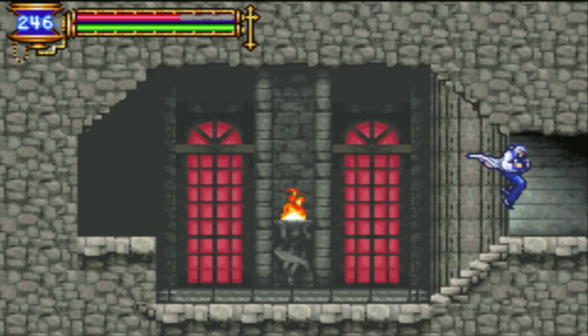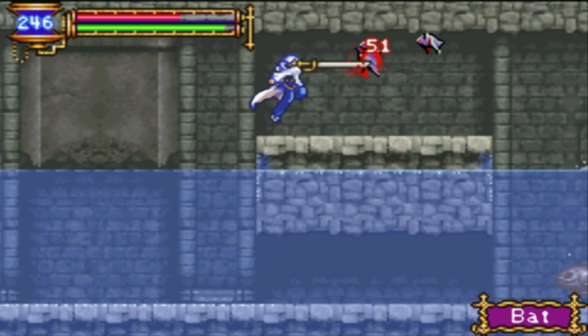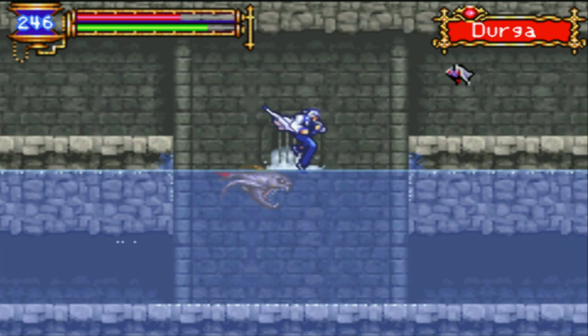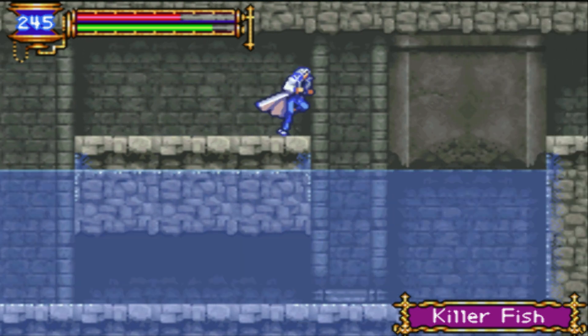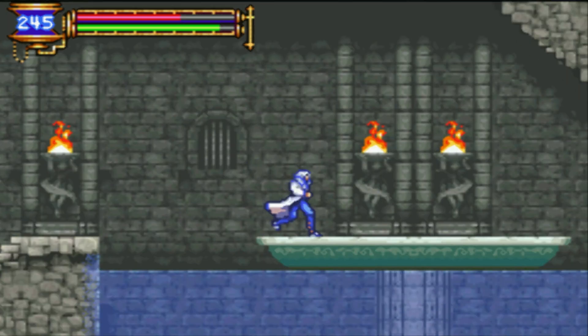Okay, we got a poison sword — not bad at all. Durga, I'm using that right now actually. I know the Killer Fish Shoal in this game does tremendous damage, but it only works on the water.